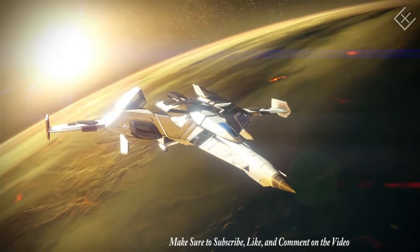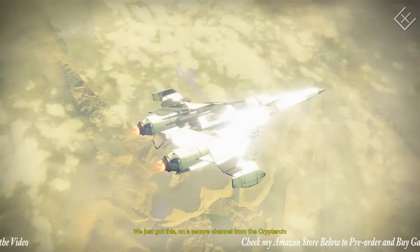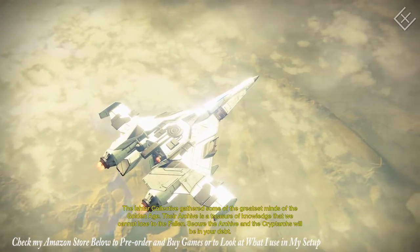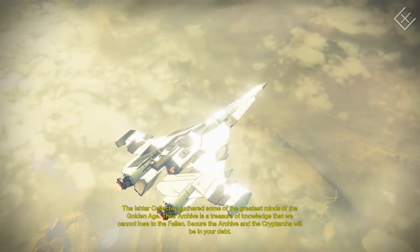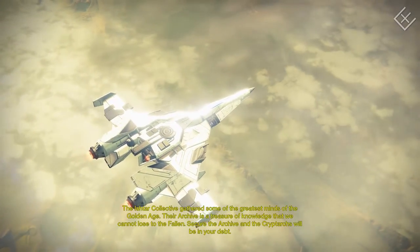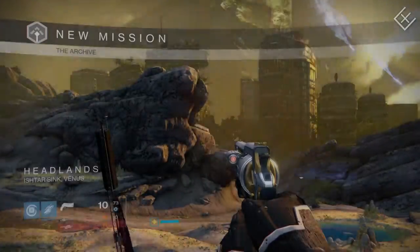To be honest with you, the Venus story isn't as thick with actual stories as some of the other planets are in missions. We just got this on a secure channel from the Cryptarch: the Ishtar Collective gathered some of the greatest minds of the Golden Age. Their archive is a treasure of knowledge that we cannot lose to the Fallen. Secure the archive and the Cryptarchs will be in your debt. So basically it's kind of like a side mission to collect some stuff for the Cryptarchs as far as information and knowledge goes.